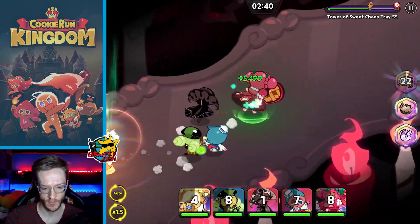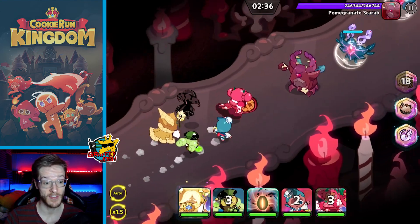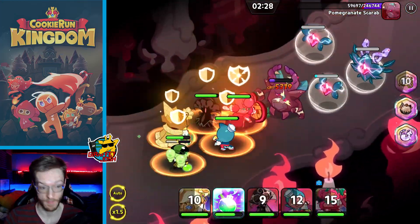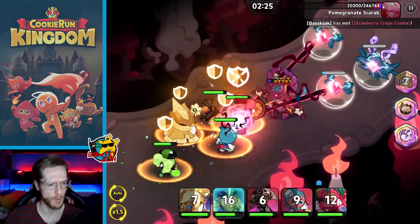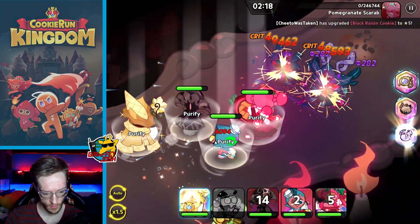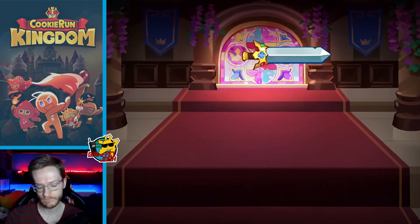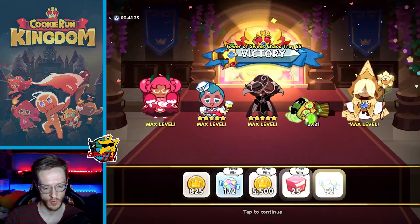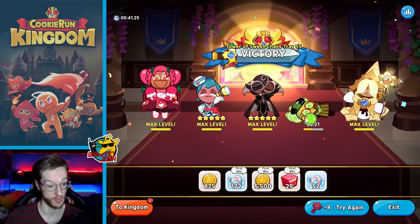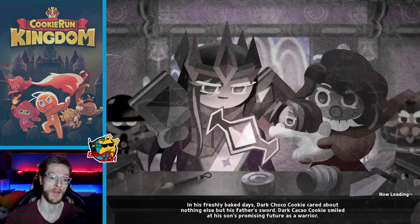Let's get through this and you'll see exactly what I'm talking about. I want to make a very quick video to bring this to light just in case you didn't notice. Let's roll through and kill these little enemies here. Okay, so you do that, then you get to the chest. Most of you know the Tower of Sweet Chaos is very important to go through because you get lots of XP, which is like kryptonite in this game.